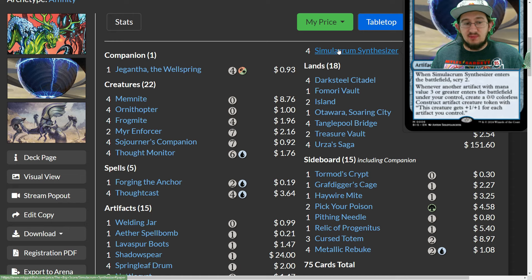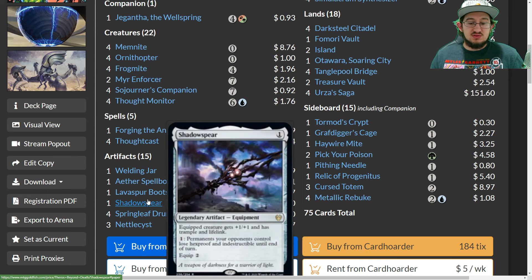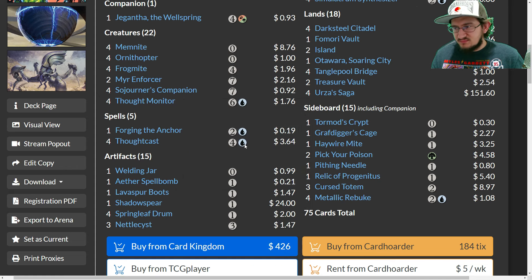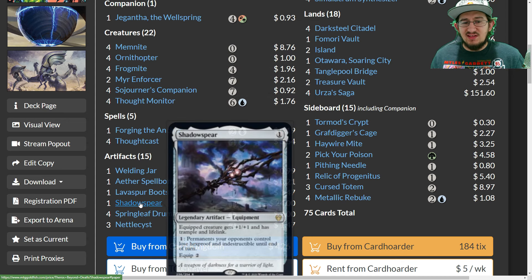Shadowspear is the typical one-mana equipment you'd fetch off Urza's Saga if you're not in the Hammer Time deck. Giving a creature plus one plus one, lifelink, and trample lets you absolutely slam the door — once a Synthesizer is going, it's easy to make 13/13, 14/14, or 15/15 Construct tokens, and equipping Shadowspear lets you trample and lifelink your opponent out. The often-forgotten ability lets you make your opponent's permanent lose hexproof and indestructible until end of turn, helping you deal with Scion of Draco and similar threats.